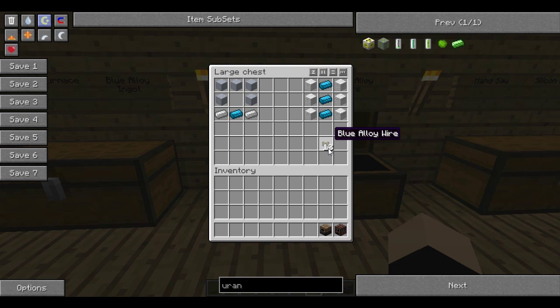And we're going to need some blue alloy wire. This is the main cabling of Red Power and it's pretty much the only cable, so you'll need a fair amount of this while you're building things. It's made with six wool down the sides and three alloy ingots, and that will get you twelve blue alloy wire.